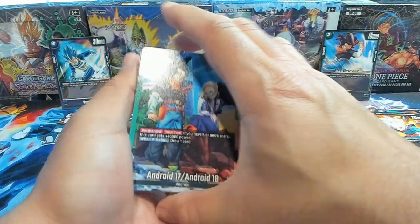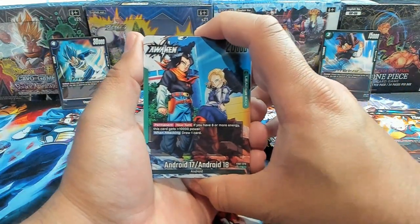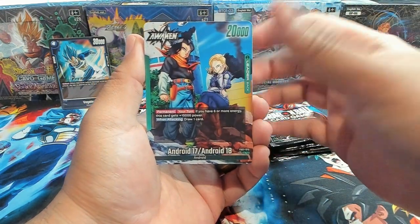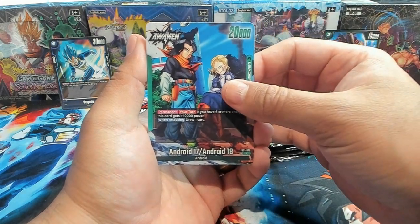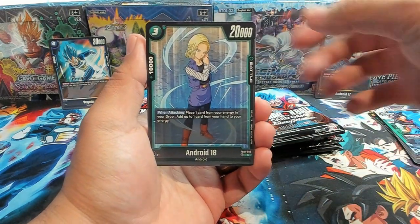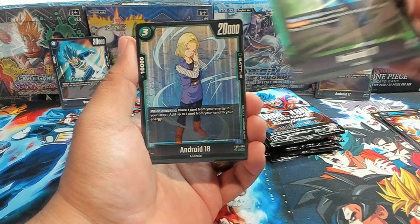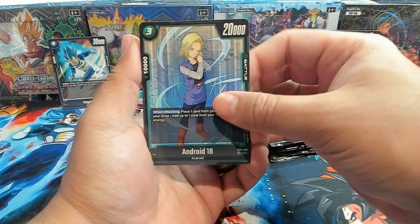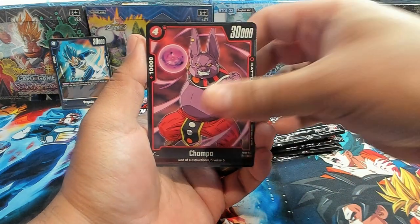I might just show the codes since this video will come out well after I've already entered the code — so sorry everyone, no codes in this one. We have 17 and 18 Awaken. Let's take a look at that — that's the regular Android 17 leader. We have 18, Champa, Android 19, Metacooler, Tien.